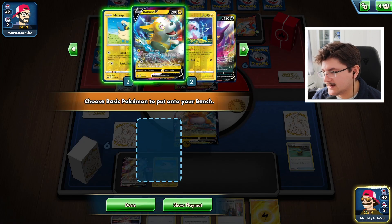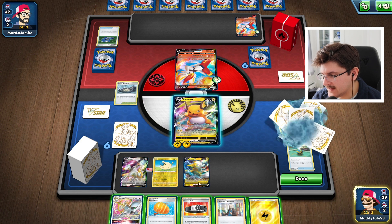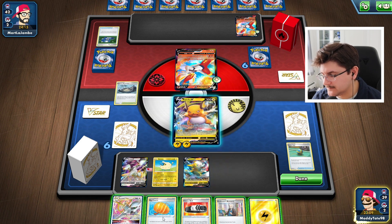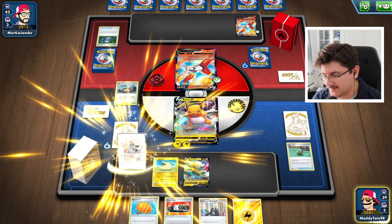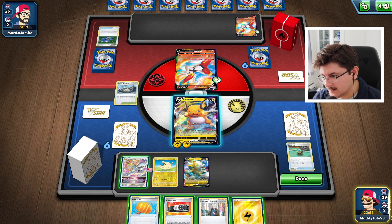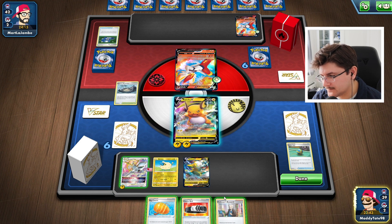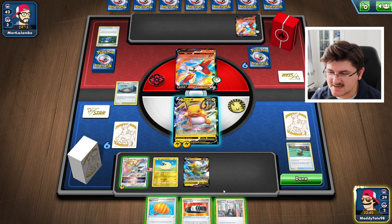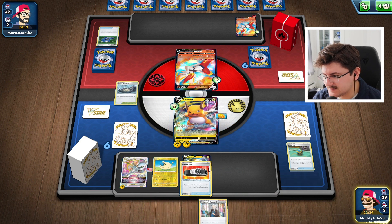Let's play Stormy Mountain immediately and grab a Bolton. We're going to evolve into Arceus V-Star. I have to decide where to put the items. We could put Choice Belt on the Raichu to immediately go for a KO, but I think we really want to attack with Arceus. Let's attach to the Arceus. Although, that was our attachment for the turn so I shouldn't have done that — now we can't attack with Arceus this turn. So I'm going to put the Big Charm on Raichu, Choice Belt the Bolton, and Research to draw seven more cards.